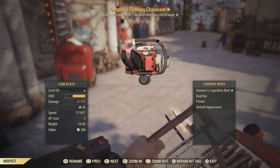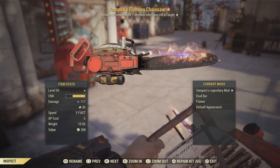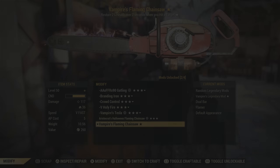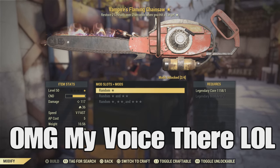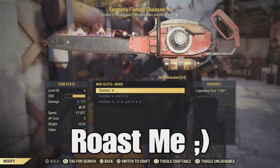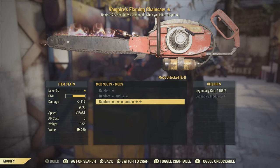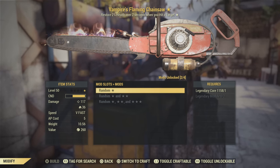You also need a chainsaw for this build. I do recommend getting a vampire's chainsaw, which is easier said than done. I'm going to recommend that you roll one-star chainsaws rather than two or three stars, because you're going to have twice as many chances to get the vampire's effect — it's a necessity for this build. You can do it without it, but you're going to use a lot of stim packs. So the chainsaw and the unyielding armor are going to be the hardest things.